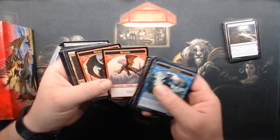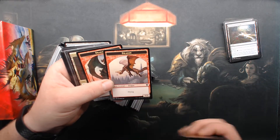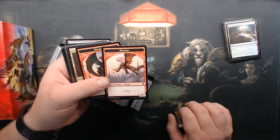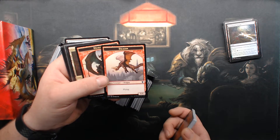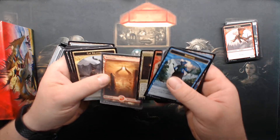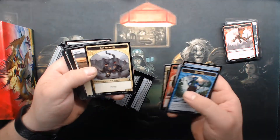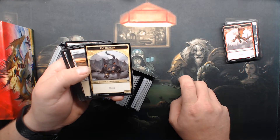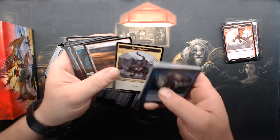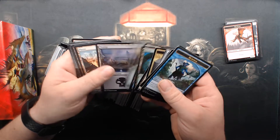There's a 6/6 dragon token. I have a hard time getting enough of those because Udvara Hellkite puts them out, but most of the dragon tokens are 5/5s. Oh, it's a cat dragon token — that's adorably scary. I don't care who you are.